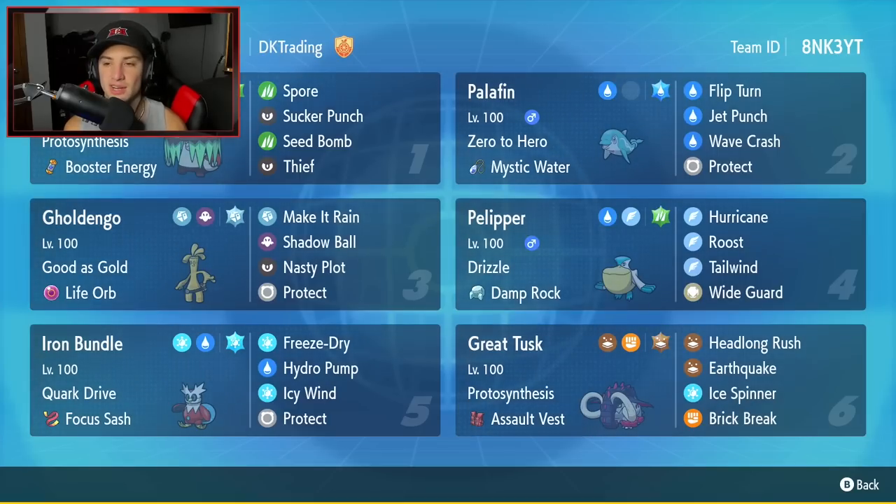Fourth Pokémon is Palpalpad, which provides rain and weather control to help Palafin do as much damage as possible. It has Drizzle, Damp Rock, and the moveset includes Hurricane, Roost, Tailwind, and Wide Guard to protect ally Pokémon from spread moves.